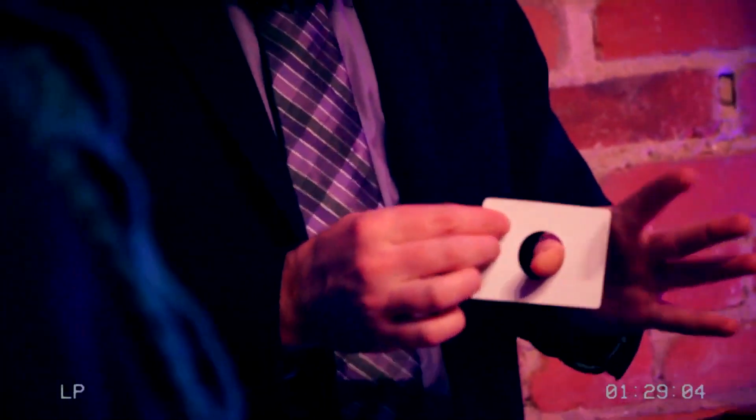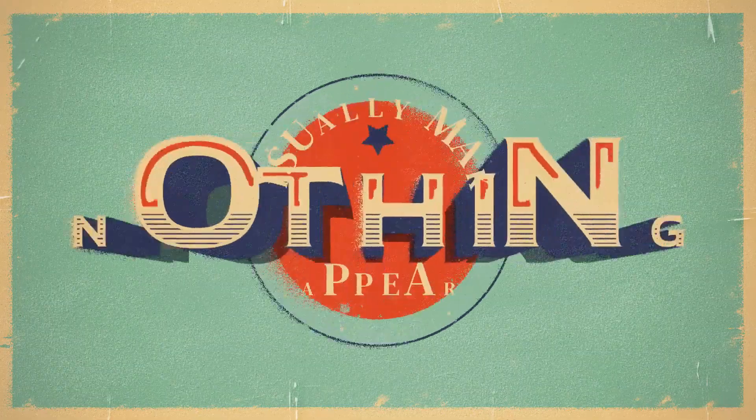Are you ready to make nothing appear? Magicians have been making stuff appear for centuries, and now you can make nothing appear. Here's what happens: you show four playing cards, and then an impossibly giant hole appears in one of the cards. It's huge. It's real. You could drive a truck through it.